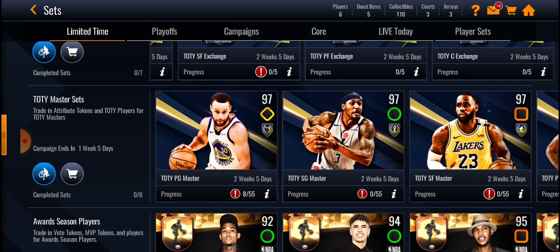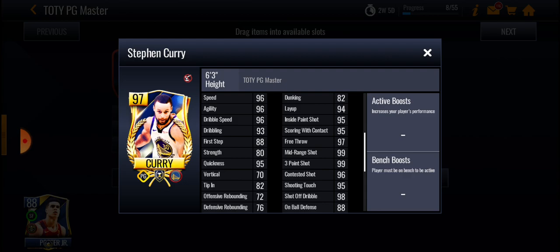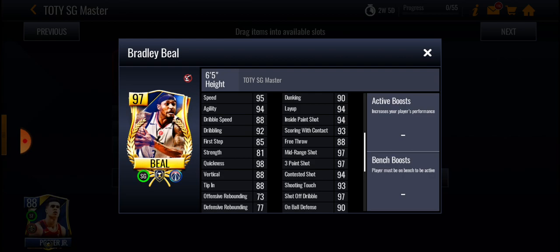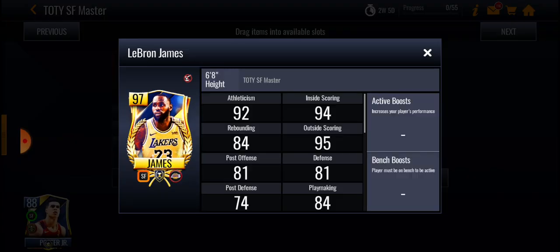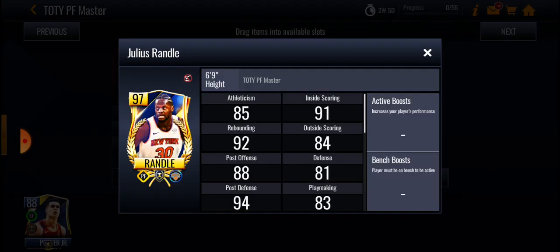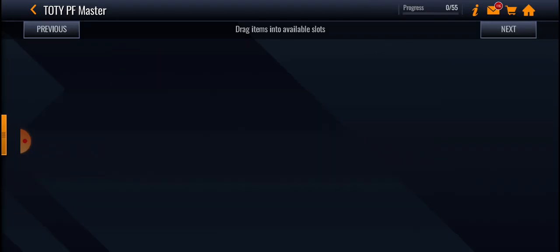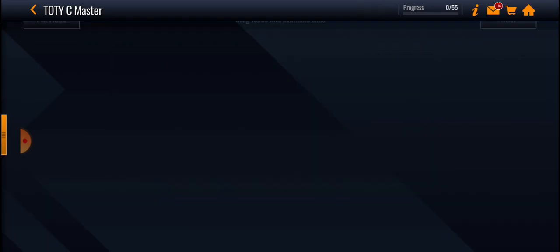Honestly, the cards are looking good. Let's just go over the stats and wrap up the video from there. Curry looking beautiful — has some great stats, not going to lie. Bradley Beal also has some pretty good stats too — looking solid. LeBron, actually better than I thought — LeBron's really good. All these cards look really good. Julius Randall is the worst one, at least from what I've seen. Joel Embiid looks good too. Julius Randall is definitely the worst one, but they're all not bad.